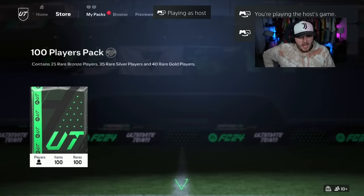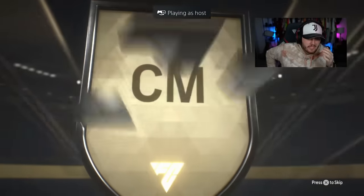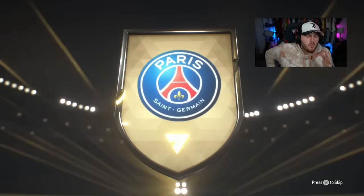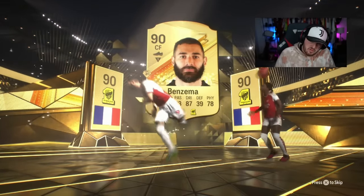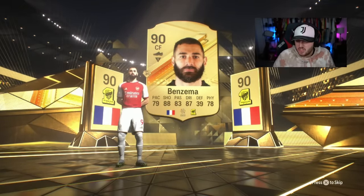On to our third 100 player pack. We've not had a Centurion or a special card yet. It's going to be French, centre mid — Girou? She was Centurion last week. That would have been classy if she was still Centurion. And Benzema — 90-rated Benzie. Not a bad start. Girou is 100% usable. Benzema's solid.